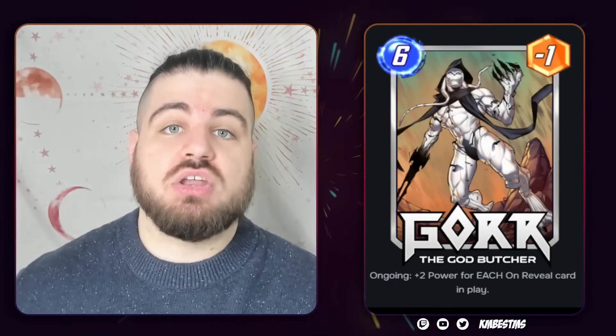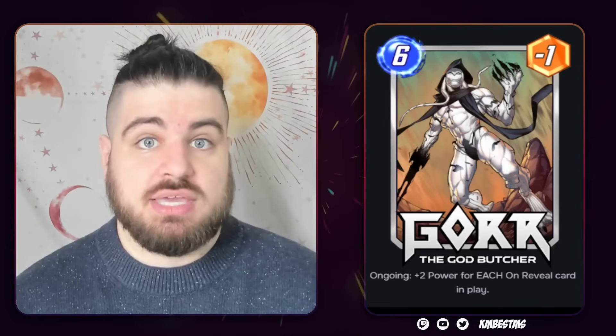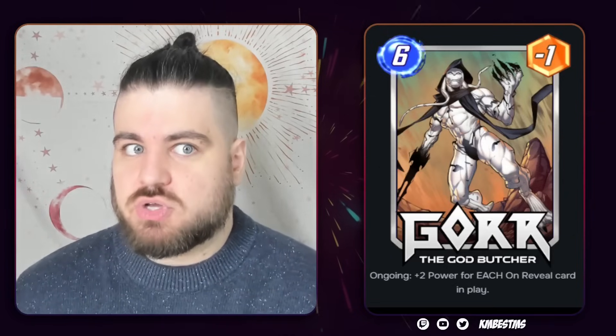Gore the God Butcher is a 6-1 with an ongoing ability that gives it plus 2 power for each on-reveal card in play. The question is going to be how very big is it? How much can we rely on opponents pumping this card, and how much do we need to build to pump it? One card I think is going to be Gore's best friend is Kate Bishop — not only is she an on-reveal card, she creates two other on-reveal cards most of the time. This is the kind of card that can really stack up and make your Gore even stronger.